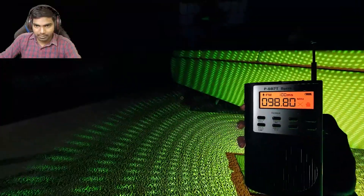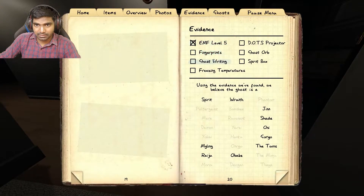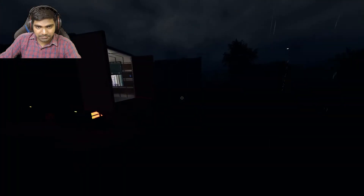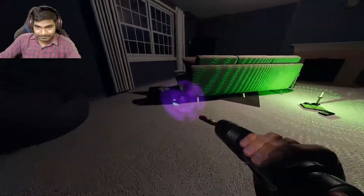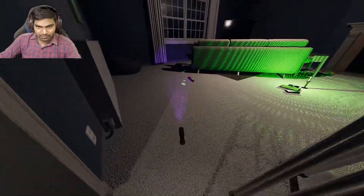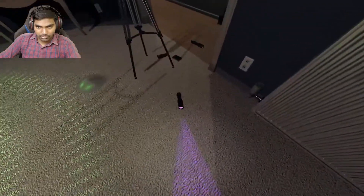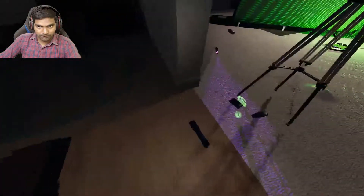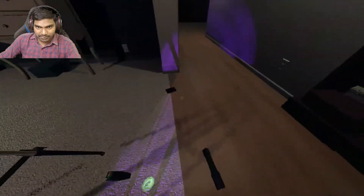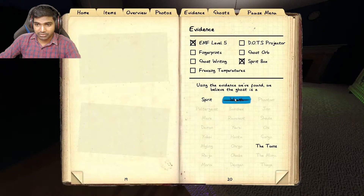Are you here? Are you close? Behind me? EMF5 and spirit box. Spirit rage — twins! Okay, let's get the salt. Walk on my salt please. It's not Raiju, but thanks for the photos. You are still walking — I'll take all the foot pics. I think I have another camera. Two pics left. So it's not Raiju — we just triggered the hunt and smudge the ghost.